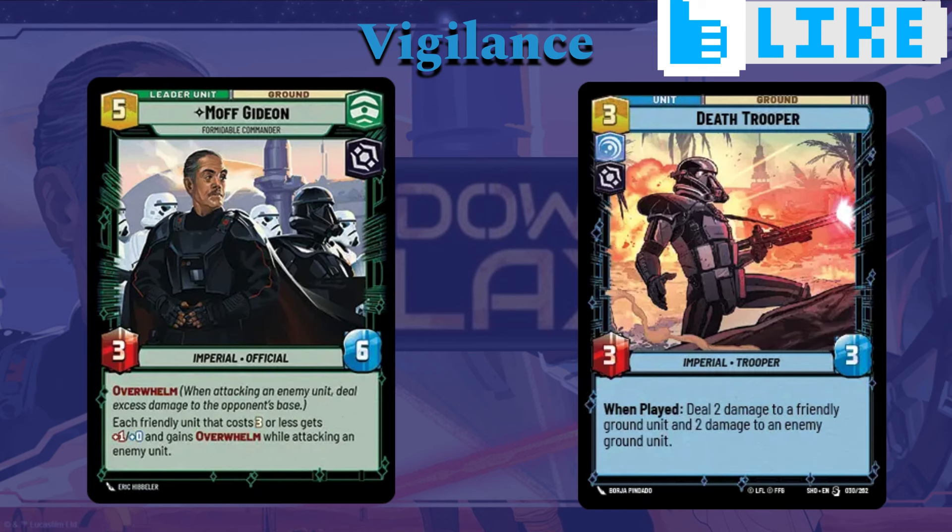Moving on to our next aspect, we're going to take a look at Vigilance, starting off with the Death Trooper. Three cost, three-three — seen in set one and printed again in set two. When you play it, you can deal two damage to a friendly ground unit and two damage to an enemy ground unit. If you're going in with Grit, because you're going to be dealing a lot of combat damage with your units, this helps with those Grit triggers. But also it just allows you to deal some damage to an opponent's unit — it's just a generally good card.